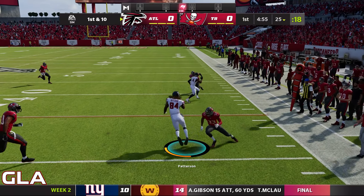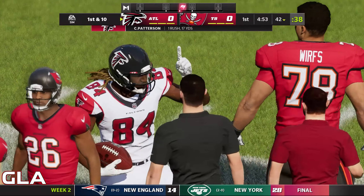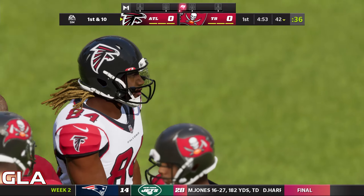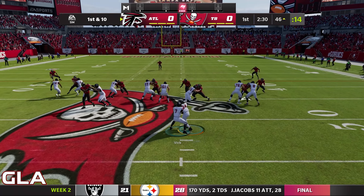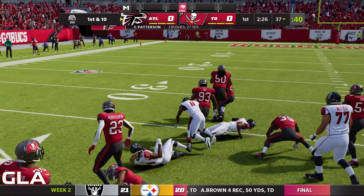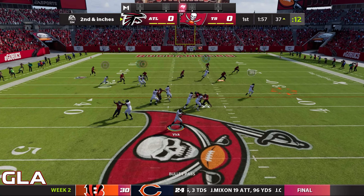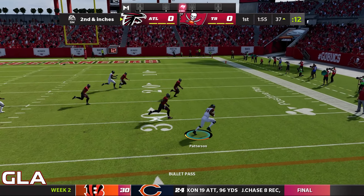Nice run to the outside with Patterson — we're going to be at the 42 yard line, that was a really nice stretch play to the outside. Nice hole there for Patterson and that's going to be again about nine yards. Patterson's open again, that's going to be a nice first down and looks like we'll be at about the 27. So far this drive is going really good.